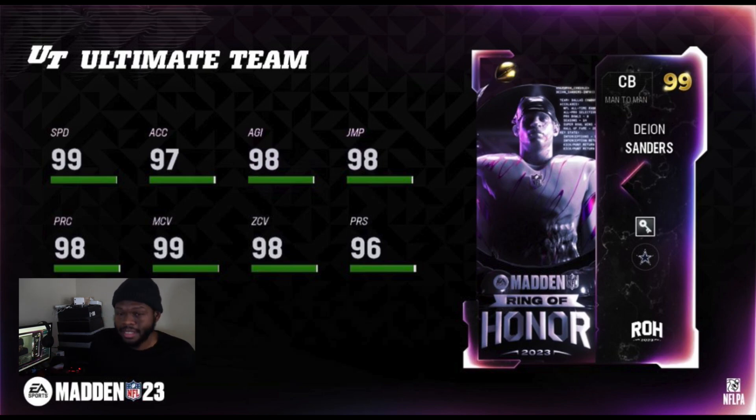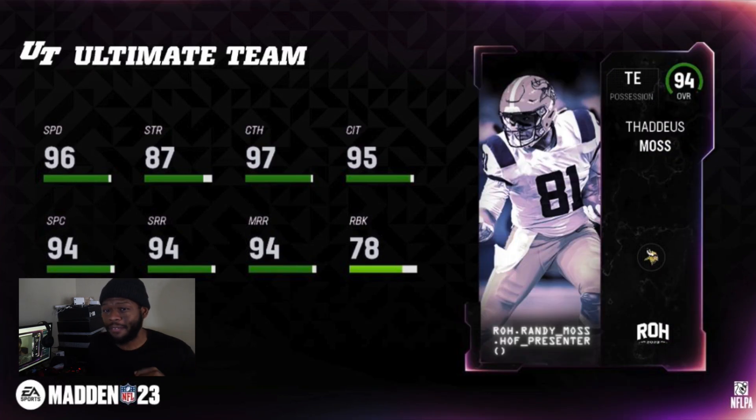That is the Ring of Honor promo. I didn't cover all the 98s — I know there's a Will Shields, an Asante Samuel, and a running back I forgot about. Let me know if you think I missed a sleeper 98. But a real sleeper is the 94 overall Thad Moss — they put Randy Moss' son in the game. He's gonna have 99 speed on every theme team and get every team chem. Not everybody has a 99 speed tight end, so that's pretty cool.